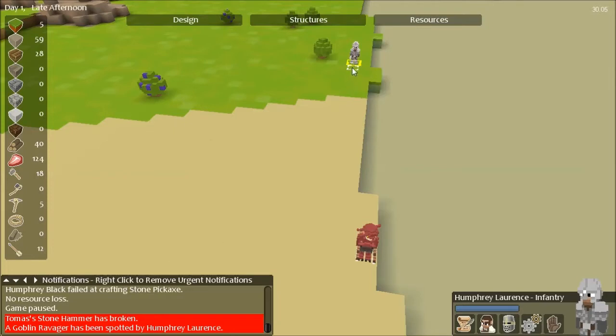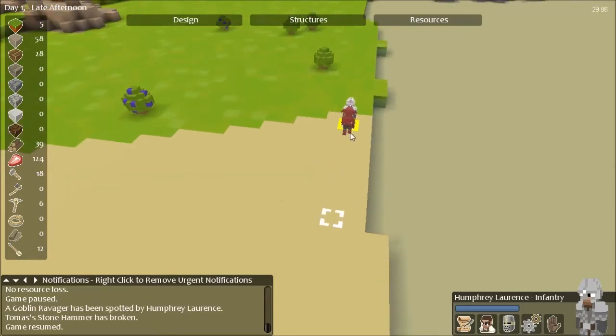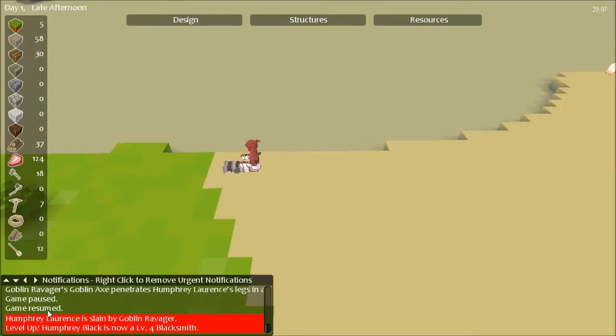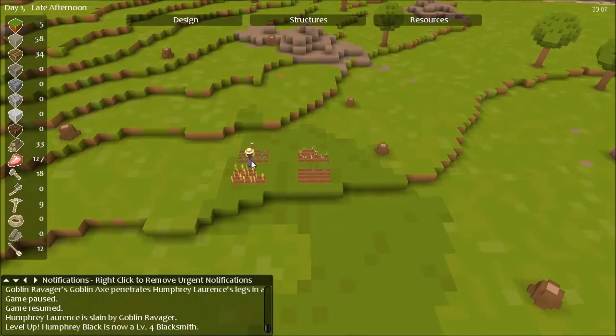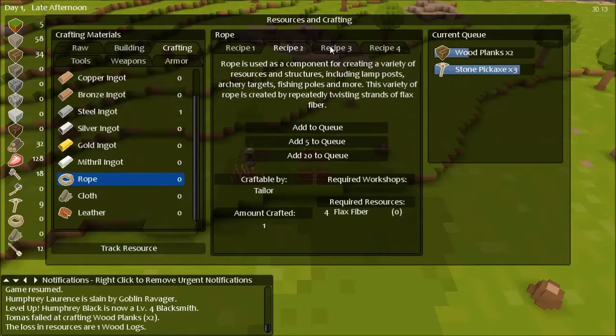I was really close — you gotta give me that. He spotted him. The game pauses on sight of enemies, so now they see each other and he automatically adjusts to get into combat. He is doing quite the job and he killed him — he killed him! But then he got killed too. Humphrey Lawrence is slain. The other Humphrey — he's a level four blacksmith. I probably did something wrong there. I should have used an archer, but I don't have any rope. Our farmer hasn't gotten flax going yet, and we don't have a tailor — you can make rope out of animal hair, flax fiber, and spider silk.